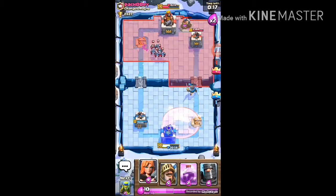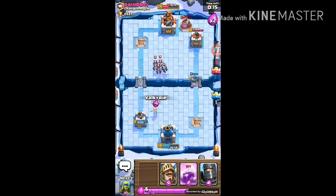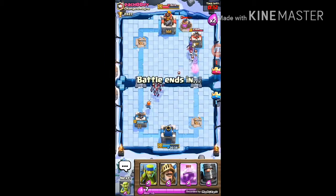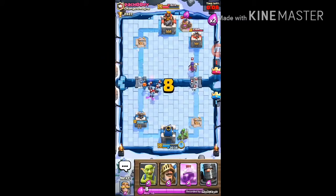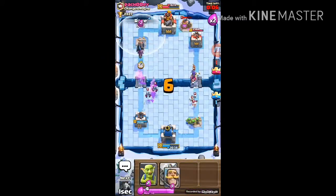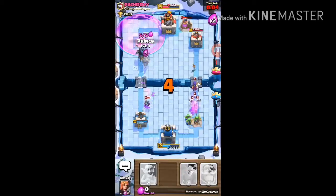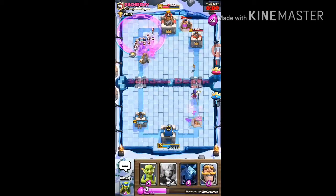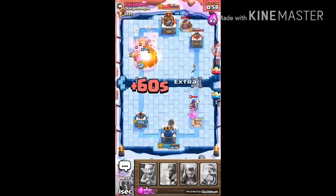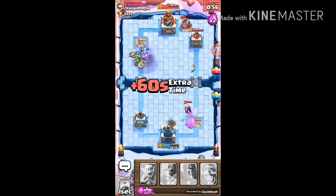I don't have anything to fight this minion horde — well, the Knight should be a good option. He defeated it. Okay, he's concentrated on defense. The Skeletons — go, you can do it, just keep up the pressure on the tower.